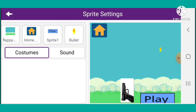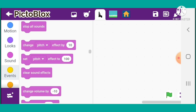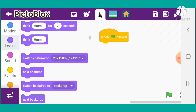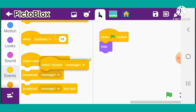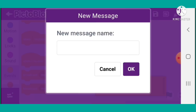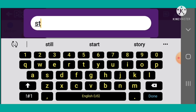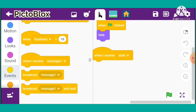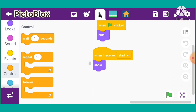I will go to the gun. When the green flag is played, I will go to Looks and take 'hide'. Go into Events and take 'when I receive message'. Here I will type 'start' and click OK.